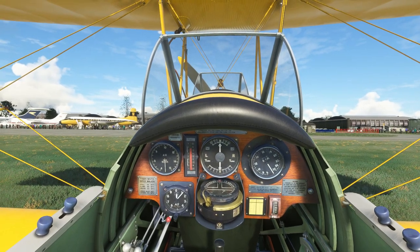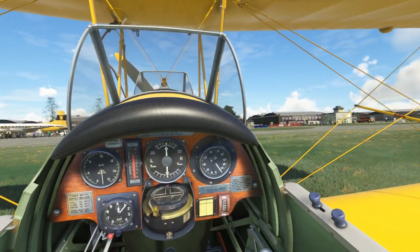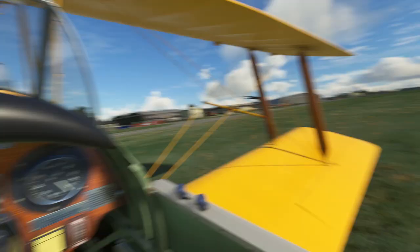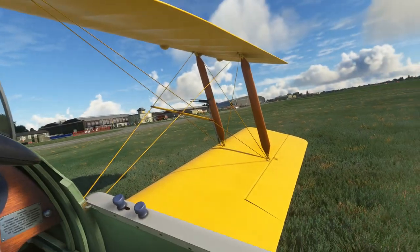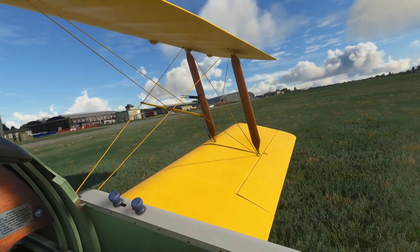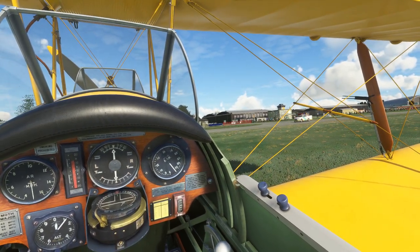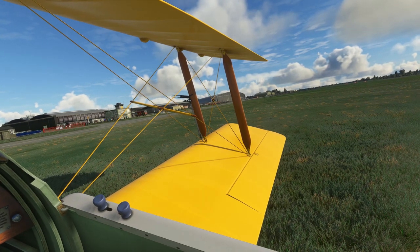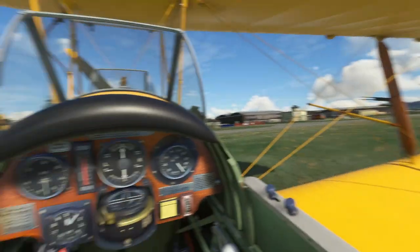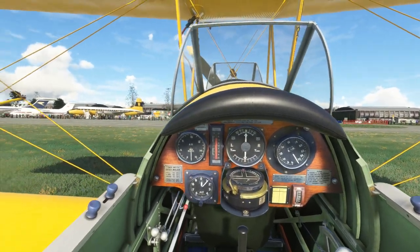We'll be taking a small flight around Duxford and around the local area, and we'll be, hopefully, landing again on Runway 24 on the grass. So we're going to be turning out to the right here, trying to avoid any of the vehicles. Our grass strip is over there somewhere, so we're going to be taxiing out in front of a load of Warbirds. Let's get this aircraft up and running.